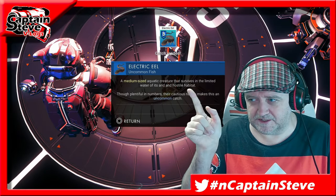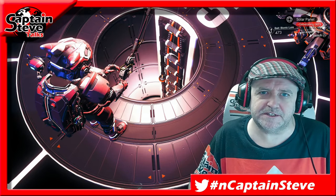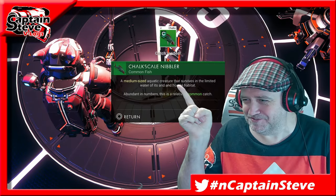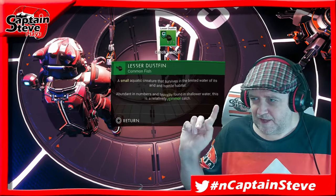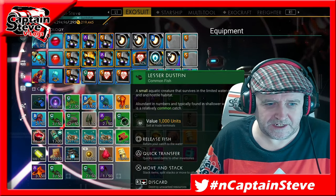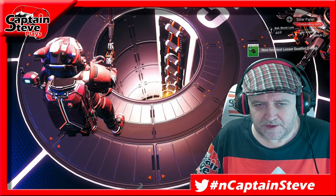Electric gear - hostile habitat, which is Baron basically, the cactus flesh planet. A lot of people have been saying they're having trouble with the hostile habitat biome. Chalk Scow Nebla - medium sized, caught in hostile habitats. Getting through these mediums relatively quickly. I just caught the lesser dustfin which is one of the commons we needed for small - we got him! So I'm keeping them separated out. There's only one more we need in the small range, which is actually an uncommon.